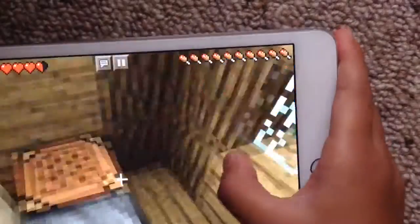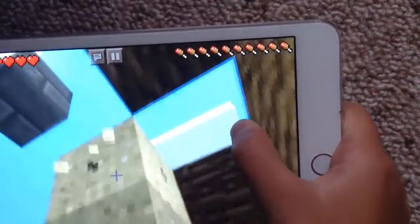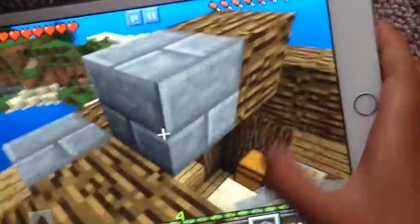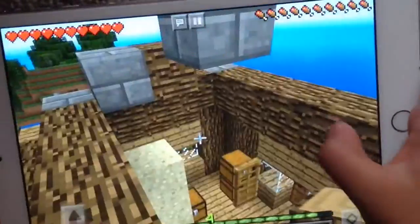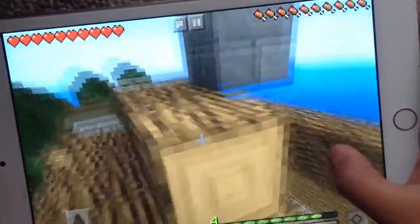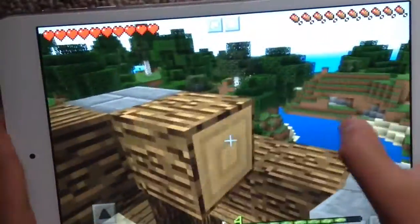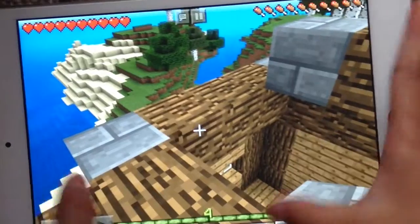Now we need to make them into stone bricks. Oh perfect, we got four. We need to climb up now. I'm so bad at building in Minecraft — it's always so bad. We're gonna put some of this down, and I know how I'm gonna do it now. We have to shift — two, three — yeah, and then I'll have it.